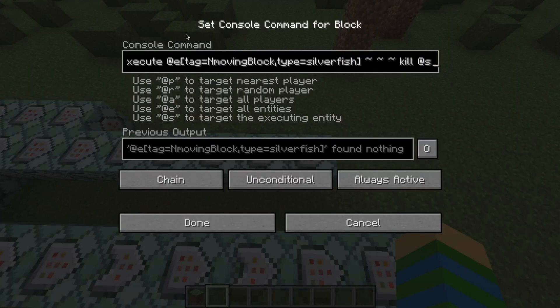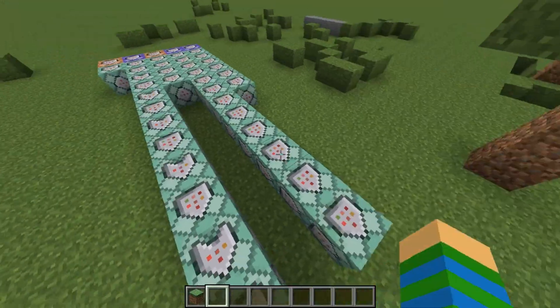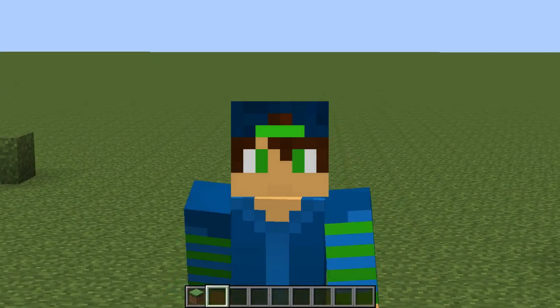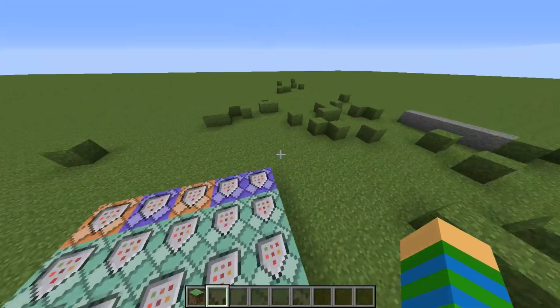The third egg is the opposite - it removes the tag and kills the silverfish. And these are all the commands.